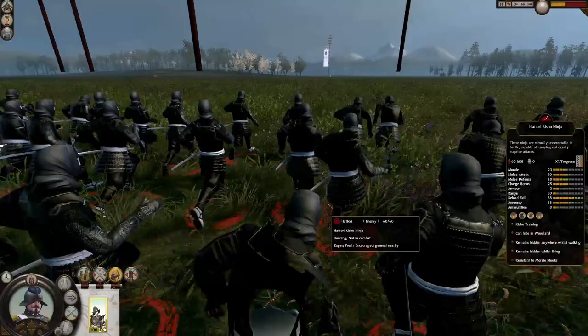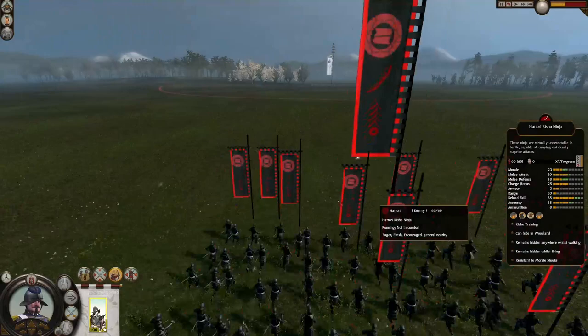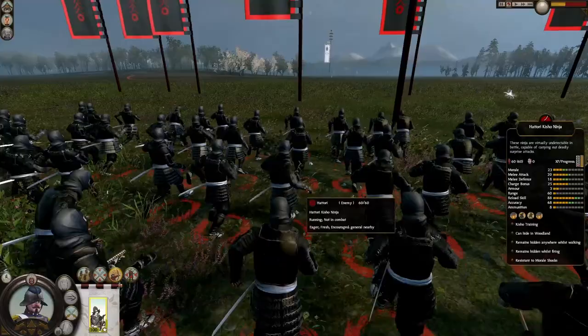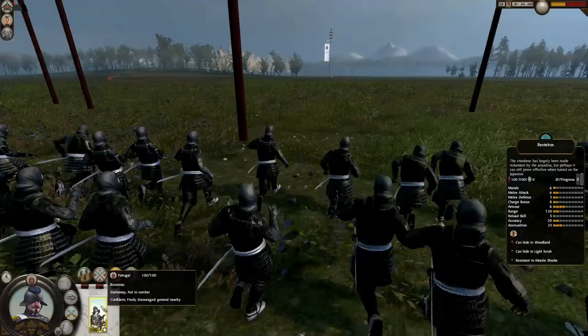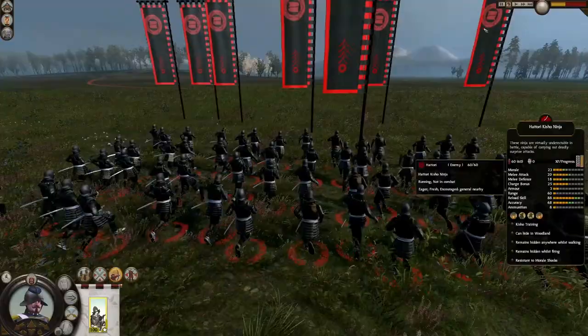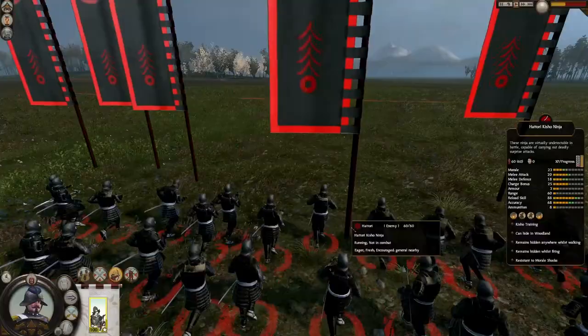They should at least survive one volley this time. Last fight, one volley was enough and we killed more than half of them. They are a small unit — only 60 — and we have 100, so we have 40 more guys firing arrows at them. With higher morale now, they most likely will reach us. The real question is: will our slow-reloading crossbowmen release a second volley after getting bombs thrown in their faces, or will the Kisho Ninja just destroy them?